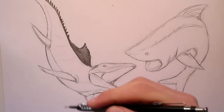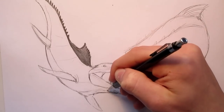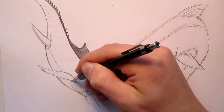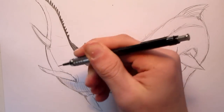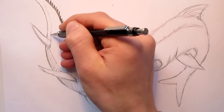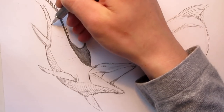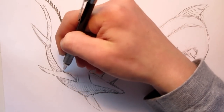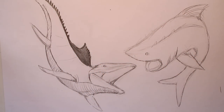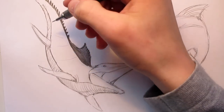That looks pretty good for the spikes and stuff. Next I'm going to be working a bit on the shading and refinement. We want to have little wrinkles along the belly — you can do that just by swishing your pencil back and forth. I added this midline, which is quite essential when you're drawing dinosaurs. Next we're going to be putting in the stripes.